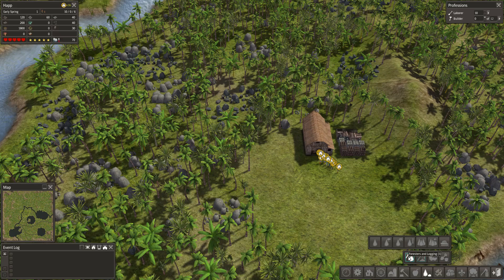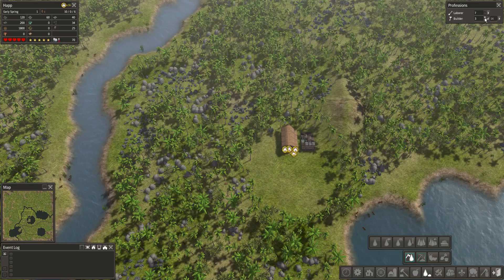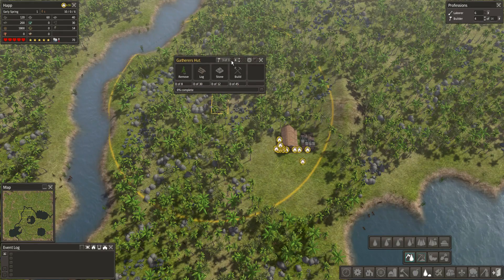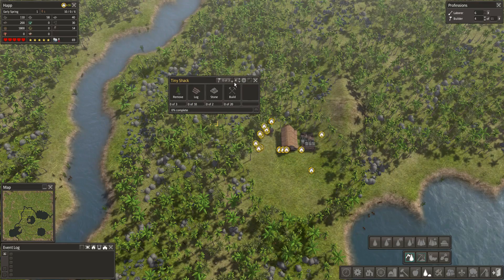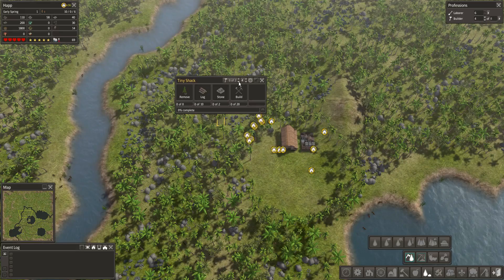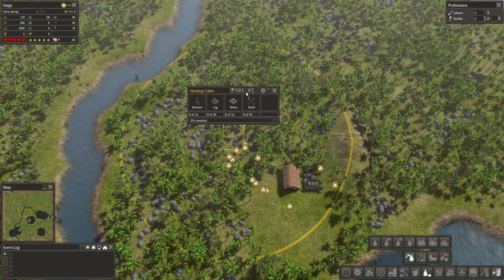I'm going to put just two homes up right now and get a forester up and going, and probably an herbalist fairly quickly. Because I went with these tropical trees, I want to make sure I build a forester lodge that's growing palm trees — I don't want to grow normal trees. My assumption is that a regular forester would grow normal trees, so we don't want to do that. I'm going to put the forester somewhere in here; it looks like a pretty good use of space.